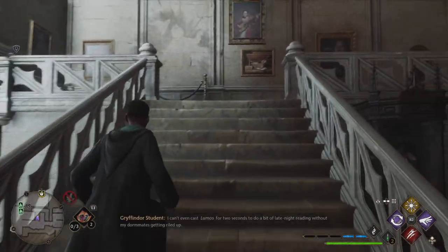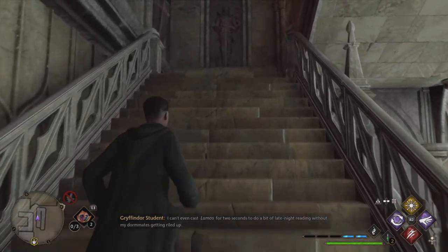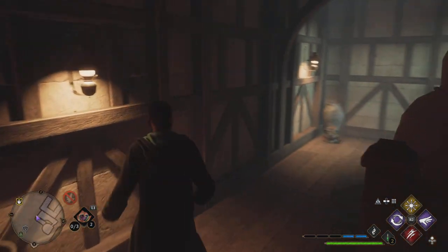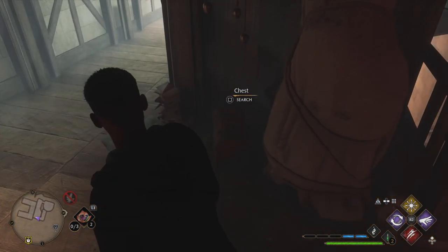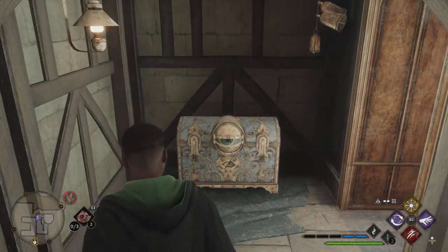We're going to take a left and go up the stairs and go right, then right again and up the stairs once more. We're then continuing on up the stairs. Once we get to here we can stop, and on our right we're going to have a chest.